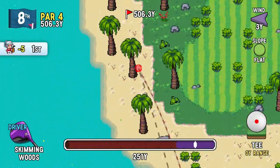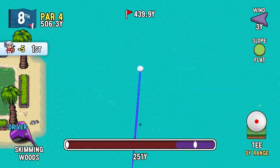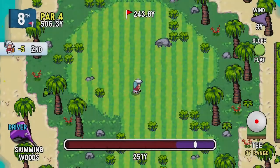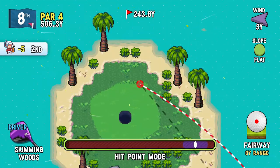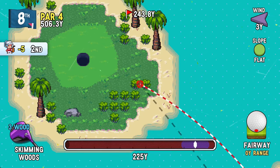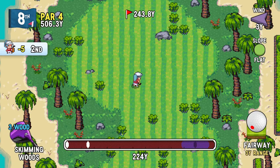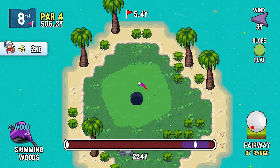Hmm, this looks like I could use the skimming woods here. The main reason why I haven't really been able to utilize them is I don't know the course all that well, so I can't actually see where the ball is gonna end up. And the other thing is I don't really have a choice with the overhead view — I can't look around with it. So I'm not really utilizing the skimming woods as well as I probably could be.